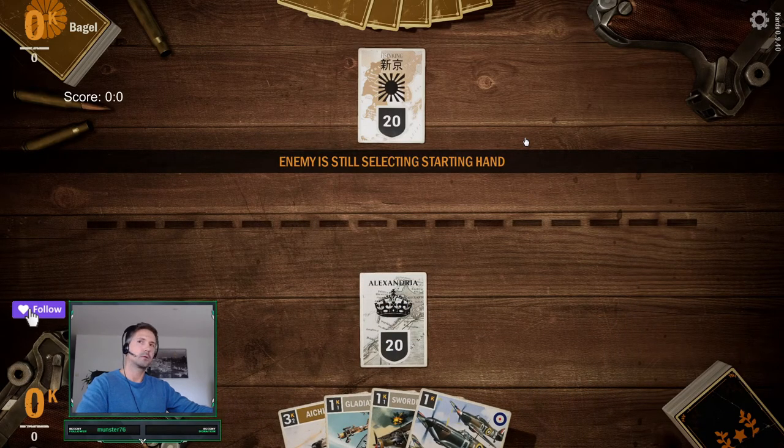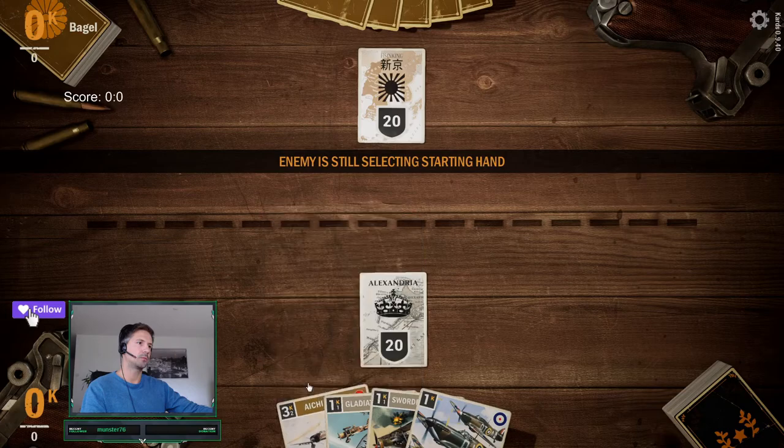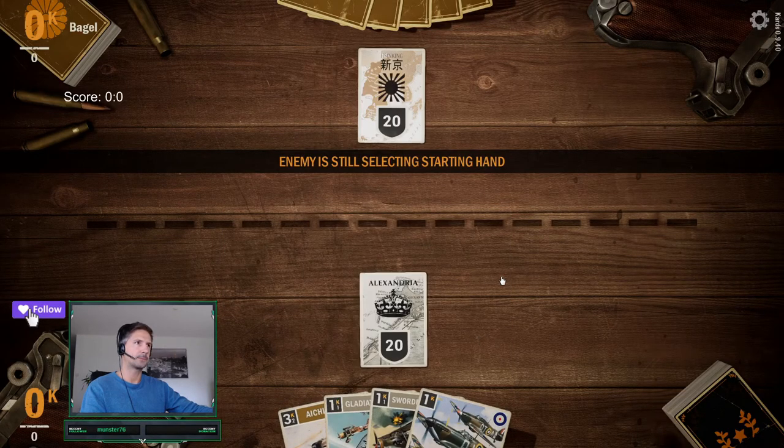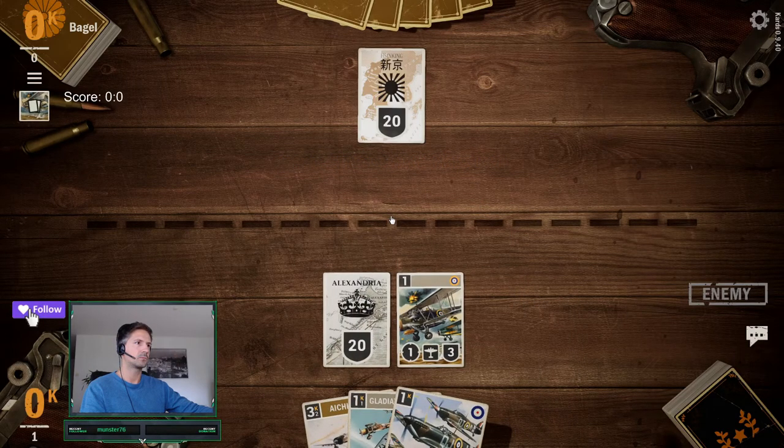Oh, very good starting hand. Yeah, this could have been a better card but those two are amazing. Corset block says infantry play.